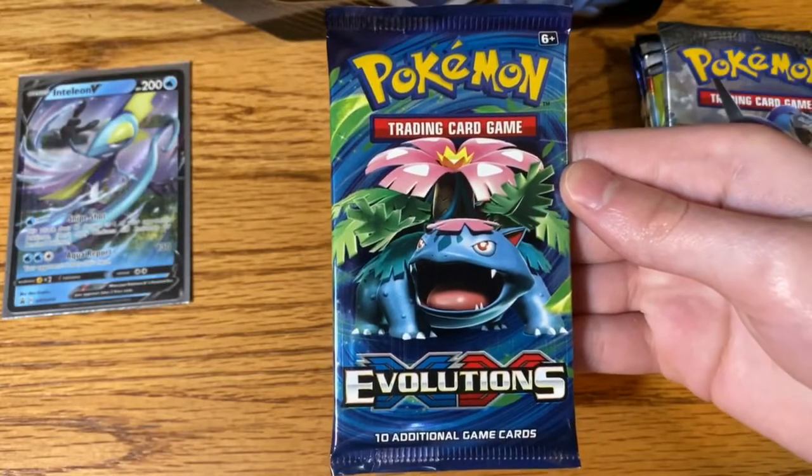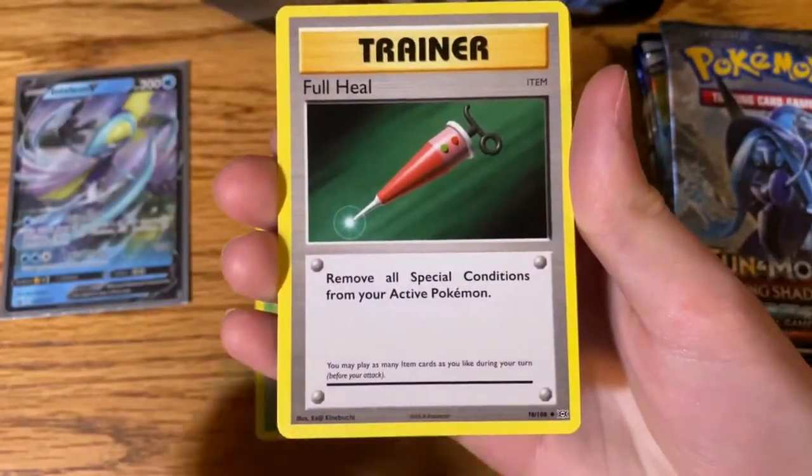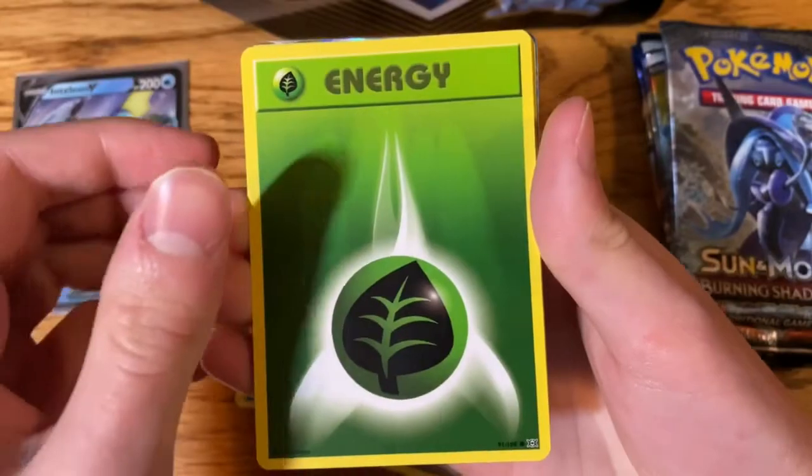Let's start with the Evolutions Booster Pack. Cocuna, Full Heal, Machoke, Poliwag, Leaf Energy.